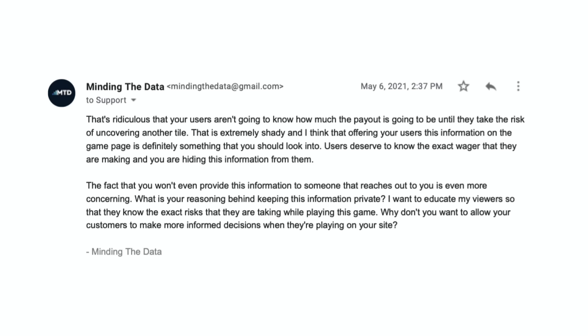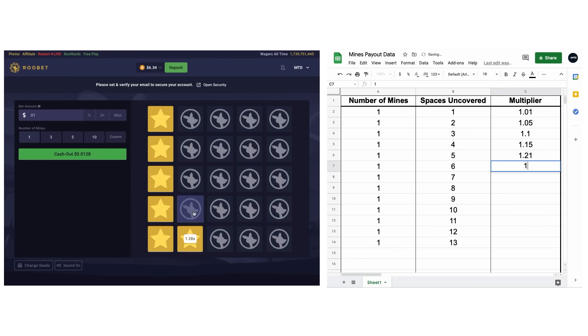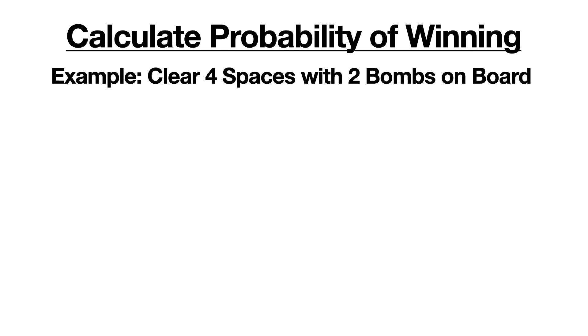So that means we're going to have to figure out how they calculate the multiplier on our own. The first thing I did was collect some data. I tested out different scenarios and recorded the number of bombs on the board, the number of spaces that were cleared, and the payout multiplier. The next step was to find the probability of uncovering a given number of spaces with a certain amount of bombs on the board.